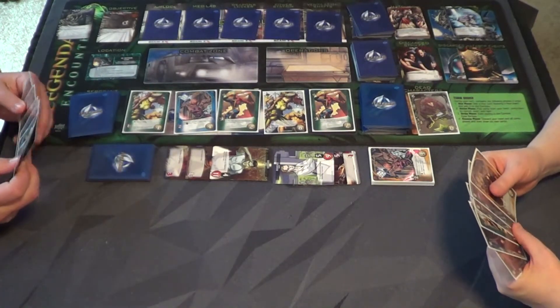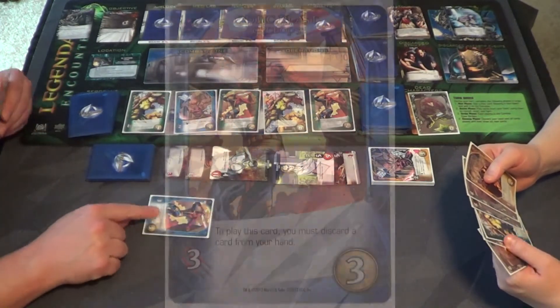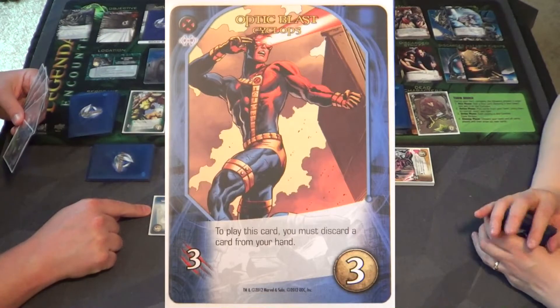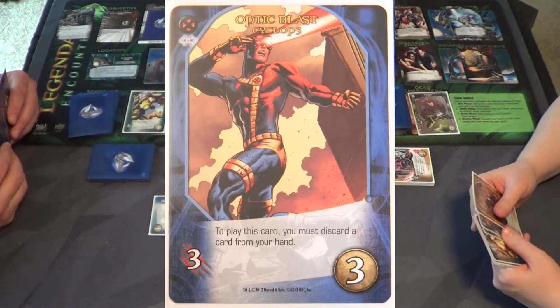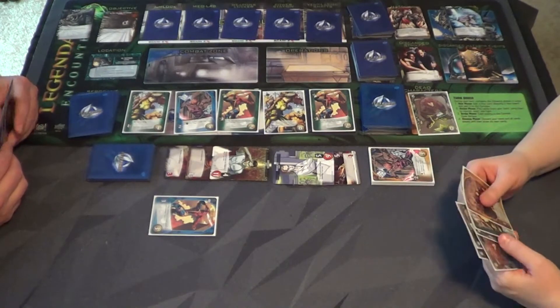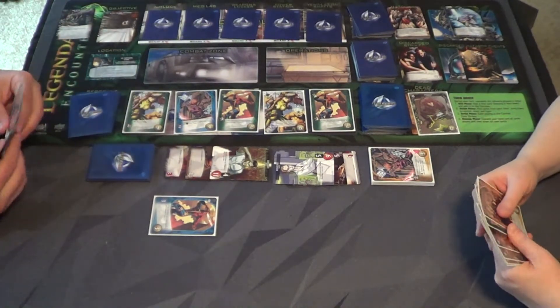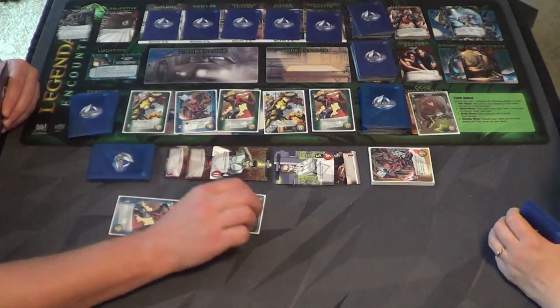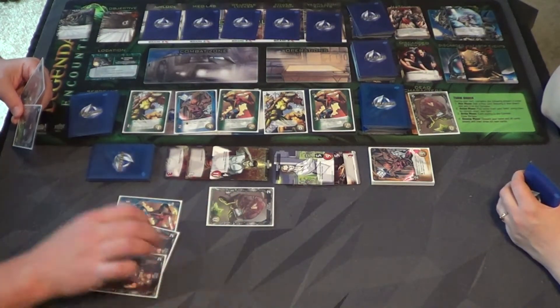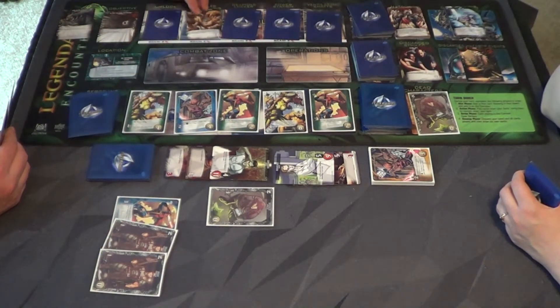I've got my Optic Blast Cyclops. To play this card you must discard a card from hand — I'm going to discard the Specialist. Now I've got a total of five attack, which is enough to scan. I'll scan here for three.